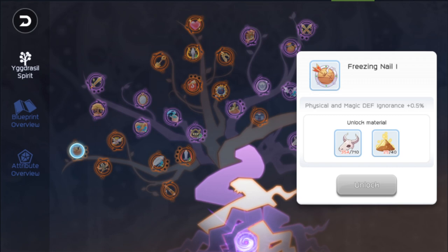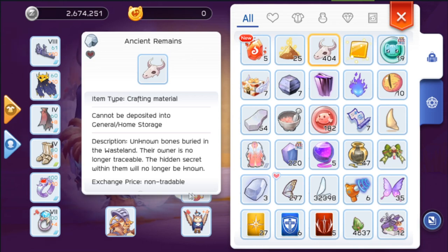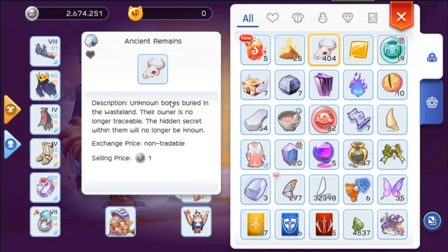The most important part of the tree may be the buff, or buffs, you can use to loot hourglasses faster — hence more materials for leveling up your fourth job skills. To level up these nodes, you need materials from wasteland.